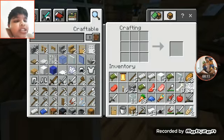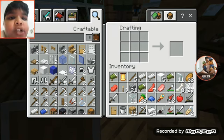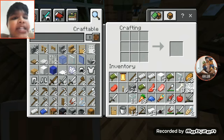Sorry guys, so in this video the title is going to be how to make an automatic cobblestone generator. In the last episode, at the end of the previous video, I made a cobblestone generator.